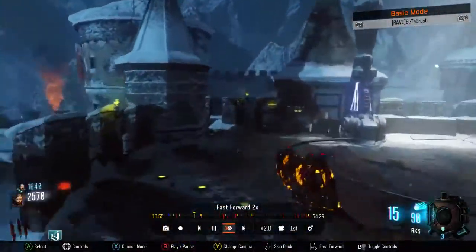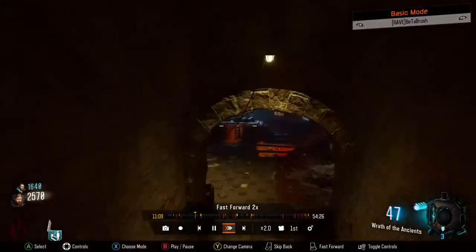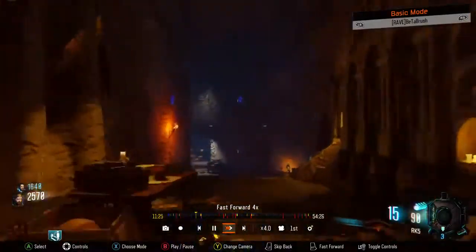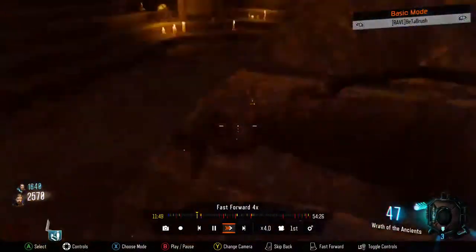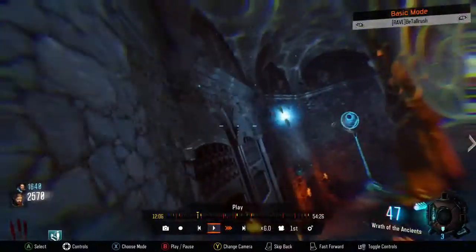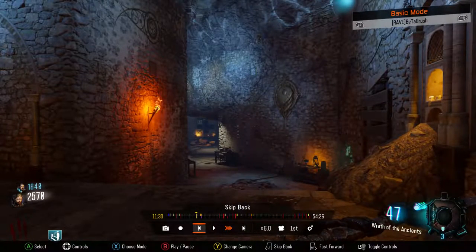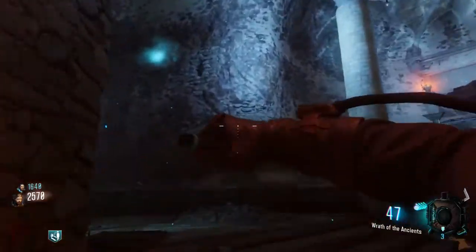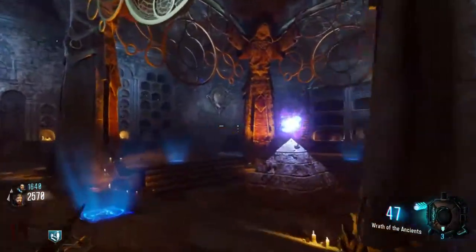We're going to fast forward a little to get up to the next step. The anti-gravity should turn on any second now, and you've got to hit all the symbols on the walls.